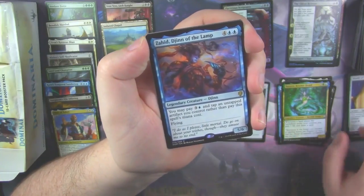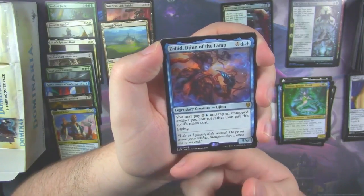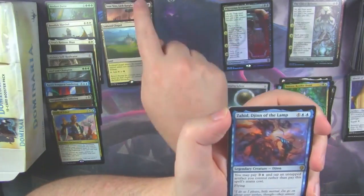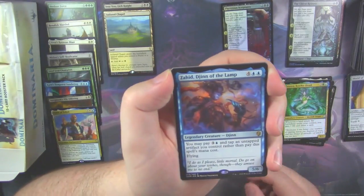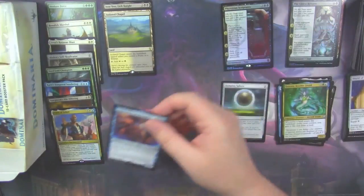With three uncommons — that means a Legendary Creature was our rare. So we got three uncommons, whereas when we opened the Josu Vess, he's legendary but he didn't count toward the legendary slot because we opened a Tetsuko in that pack as well. So there's nothing behind this. We got a Zahid Jin.